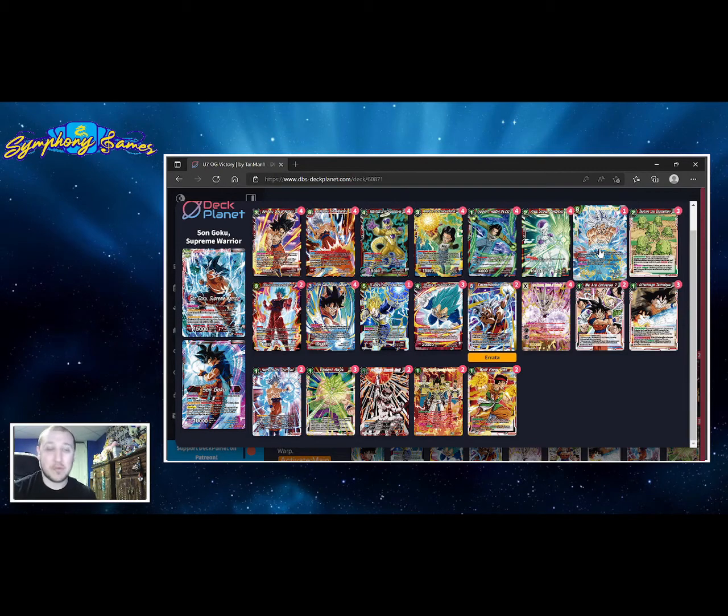Victory Strike doesn't see any play at all — it's a 45k beatstick that, if it does land, will end the game, which is fantastic. But getting into it has never been easy; there weren't a lot of targets for it. Now that we have the eight-drop Ultra Mastery Goku, we can go into Ultra Instinct and clear the game out.